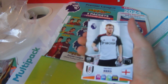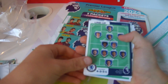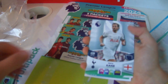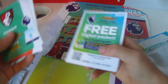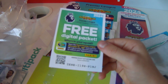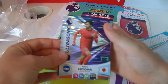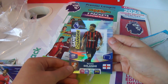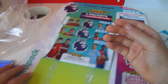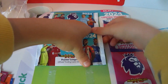Second pack: Bruno Guimarães, Harrison Reed, Chelsea lineup, Harry Kane. Code for you guys — Ultrasonic, Matoma and Game Changer, a swap. We'll leave the Garnacho pack for good luck.